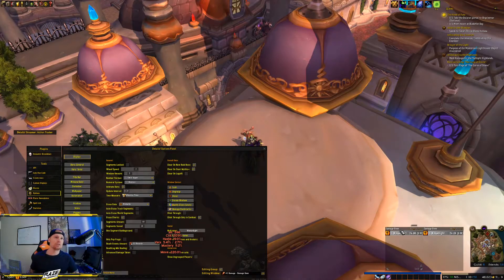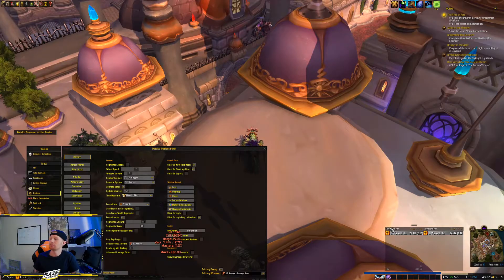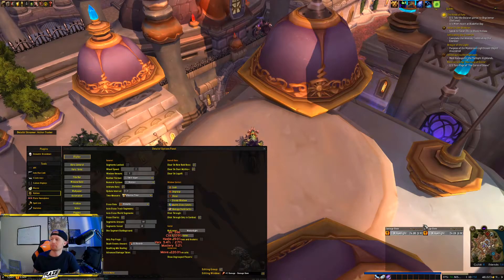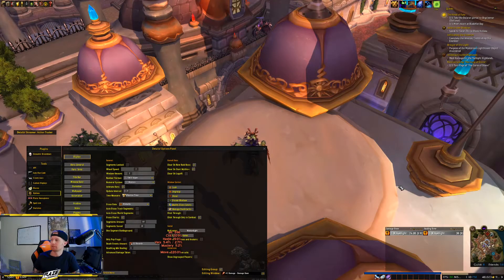The next thing you'd usually do is set the two windows to show different values. Click at the top for 'Damage Done,' or right-click on someone's name. I'll keep the first one as 'Damage Done.' For the second window, right-click the title bar and select 'Healing Done.' Now I can see damage and healing both at the same time.